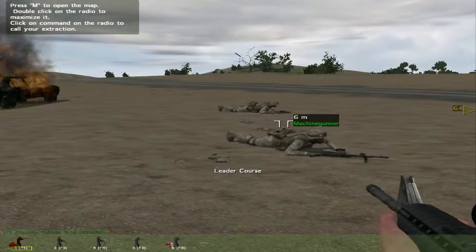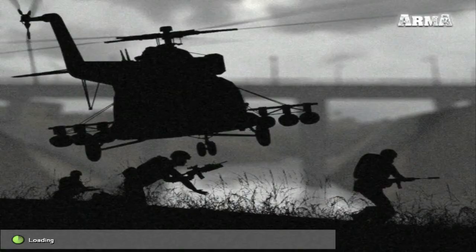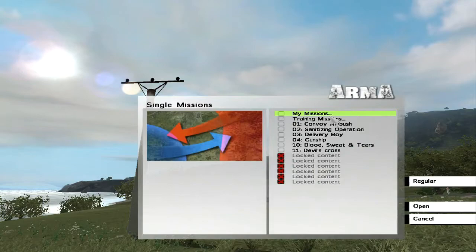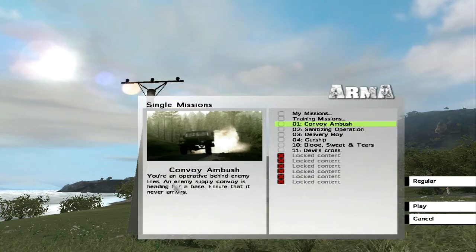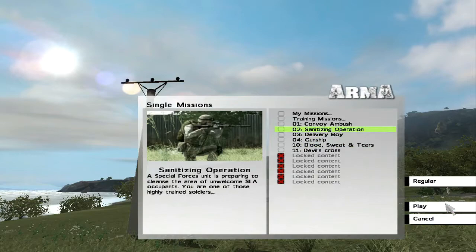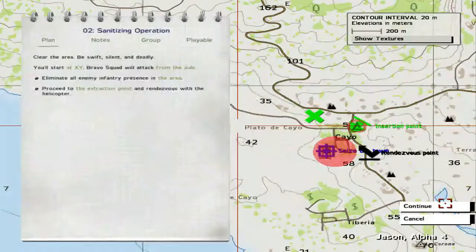You know what? We've gotten enough people killed on the training courses — let's go get people killed in an actual war. People are going to die under my command, there might as well be real stakes. Training is a crappy reason to die. Alright, let's give a mission a shot. You're an operative behind enemy lines and an enemy supply convoy is headed for base — ensure that it never arrives. That's going to require a lot of coordination. I want something where I have to go in and kill people. Preparing to cleanse an area of unwelcome SLA occupants. I want something where I can just go and kill a bunch of bad guys. Let's go with this — clear the area.